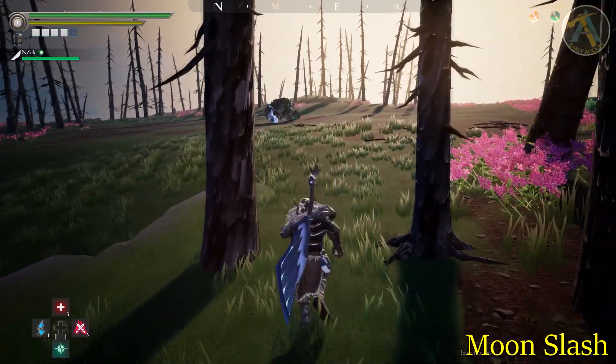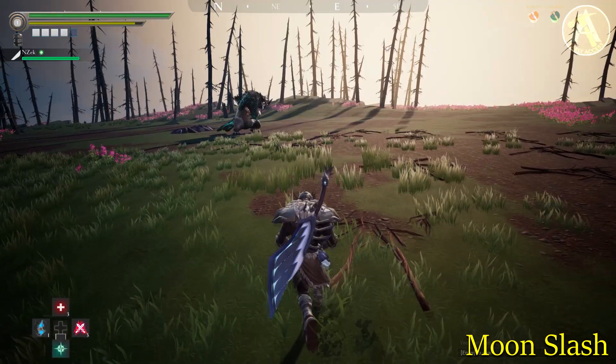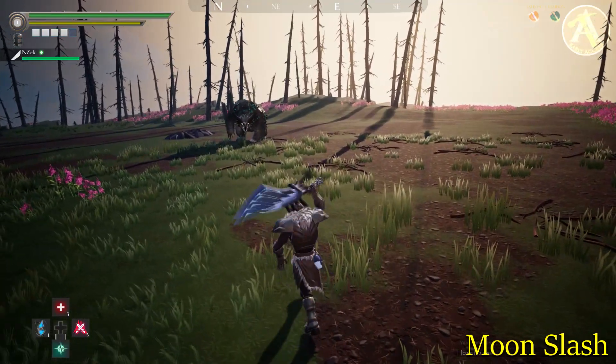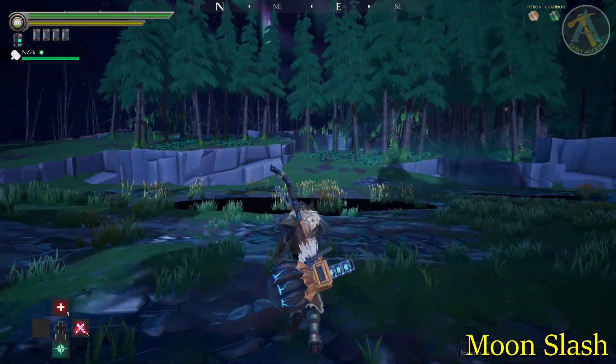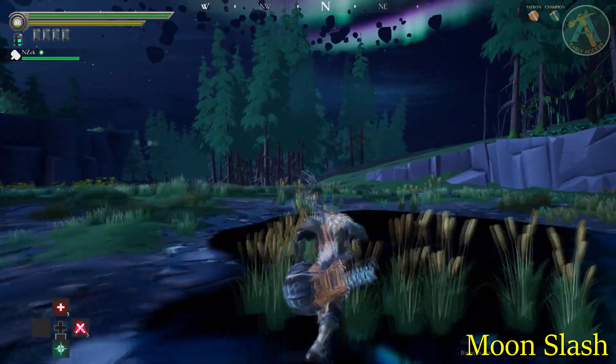Shrike will bring its arm back, quickly charging, then releasing a slash-like projectile at the players from a distance. It's a pretty easy move to dodge as long as you're ready for it. Be careful gathering items nearby Shrike because this behemoth will use this move to hit players not paying attention.